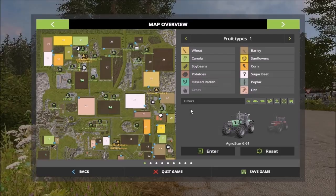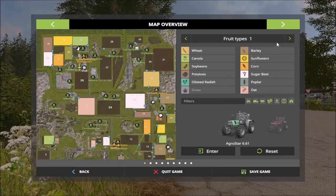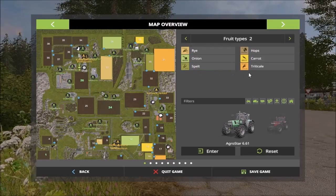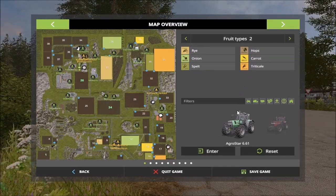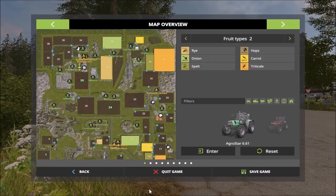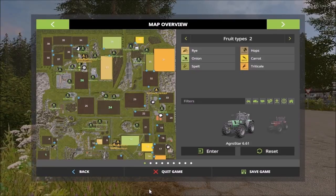This map introduces oats, multifruit, and you get rye, onion, spelt, triticale, and carrot hops. So yeah, a very nice map with lots of fruits and also lots of different sell points to sell those fruits at.